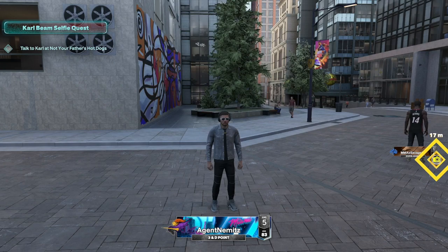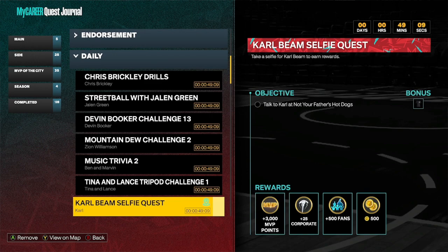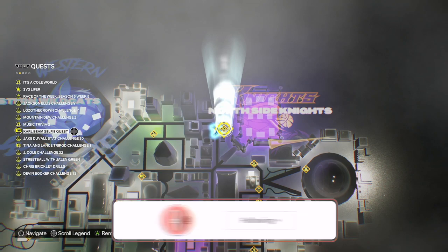I already have the quest kind of pinned — you can see it in the upper left — but let's go ahead and look at it in the quest book. It's inside of the Side and then Daily. You scroll down and here's where it's at. You can see the stuff you get: some Corporate, some Fans, MVP Points, VC, and you can get a t-shirt if you've never done it before.